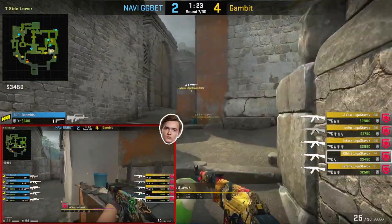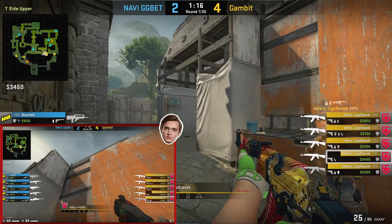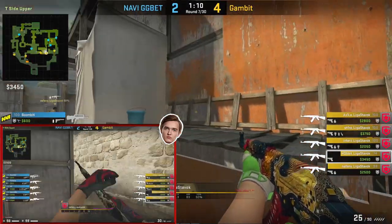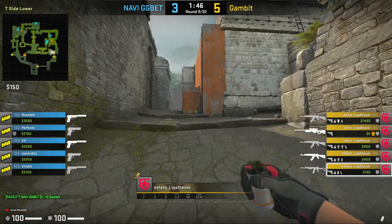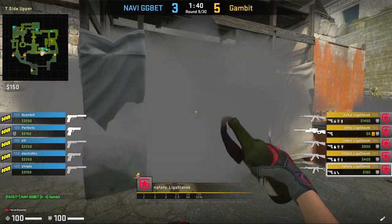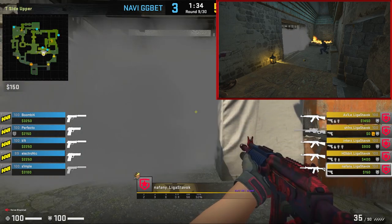Let me show you some of the ways Gambit can take secret control. Nathany and Hobbit work together — Nathany flashes into secret while Hobbit mollies dig. When the flash goes off, Nathany will jump past the angle to check if anyone was in there and go towards mid. In another round, secret is smoked off, so Nathany mollies and nades dig to make sure no CTs are hiding there. It's better to do this a bit later when the smoke is fading, just to catch the CTs crossing back.